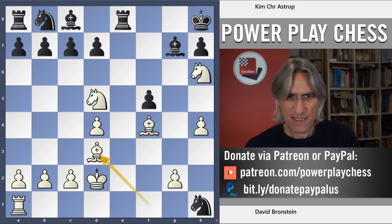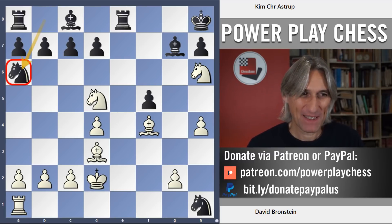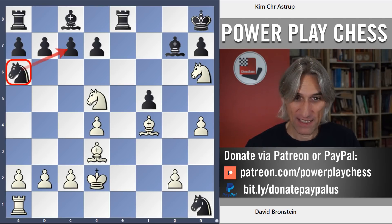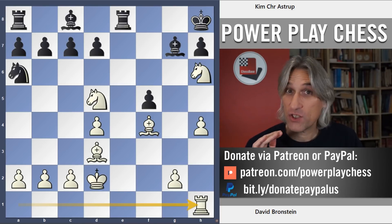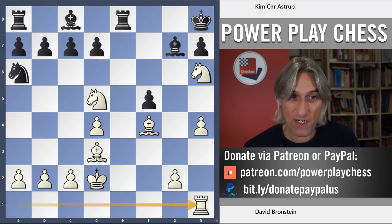Instead of Nf2, certainly the best move, black lost his nerve and played Na6 to defend that pawn. But the knight is actually just very badly placed on a6. Rook takes knight — so at the moment white is the exchange down, but has tremendous compensation, because it's very hard to quell the initiative.